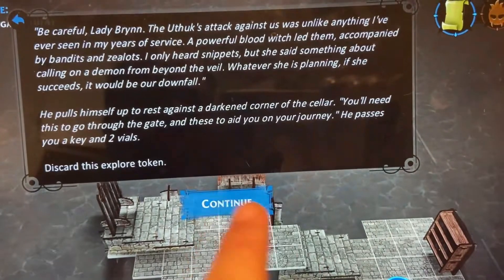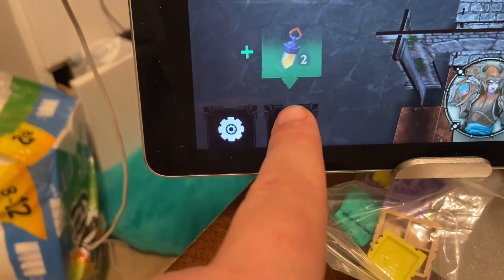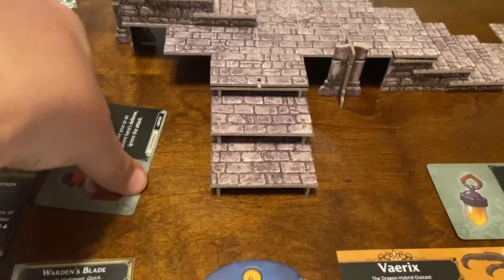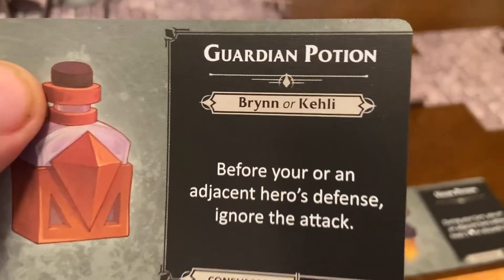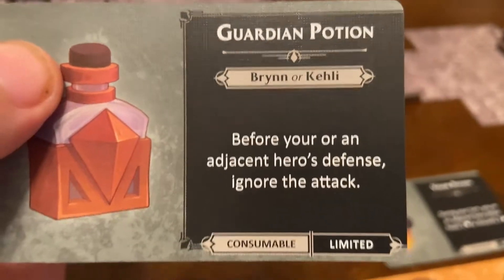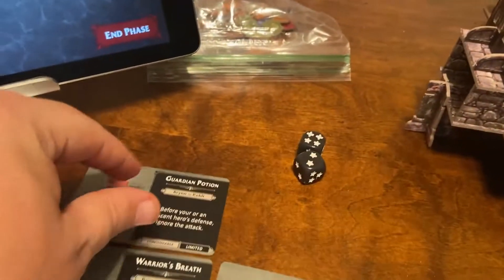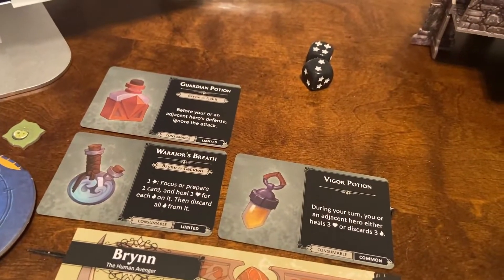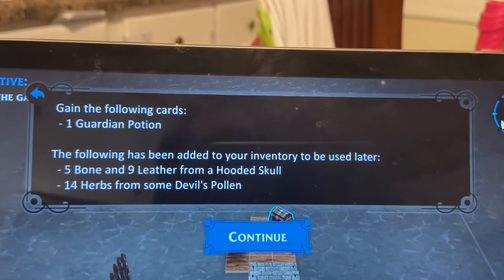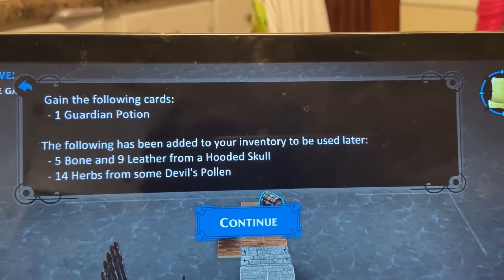Discard this explorer token - it's ours by rate of salvage. Gain the following cards: two vigor potions. It is a limited card - 'Guardian Potion: before your or an adjacent hero's defense, ignore the attack.' I don't know if there's a limit on cards each character can have. One Guardian Potion. The following has been added to inventory: five bone and nine leather from a hooded skull, 14 herbs from some devil's pollen.